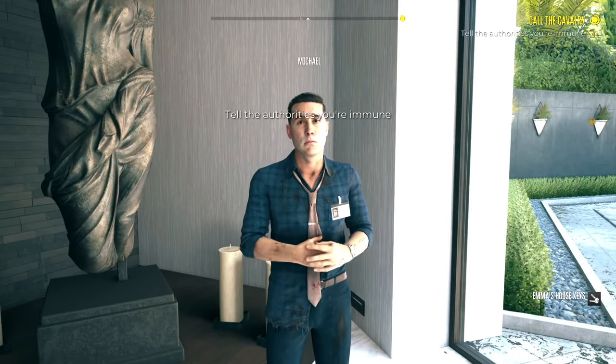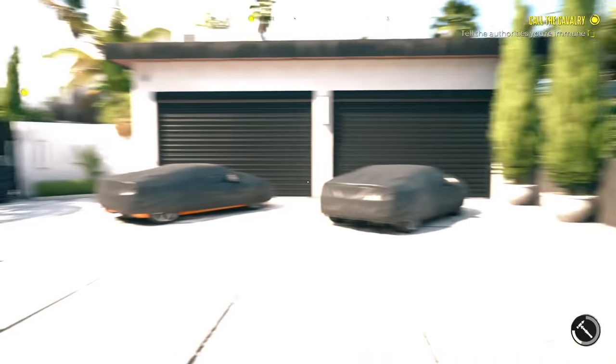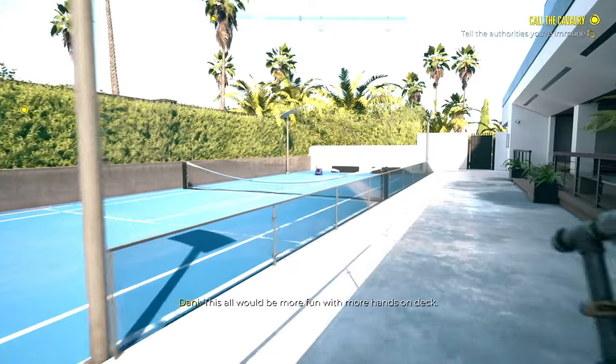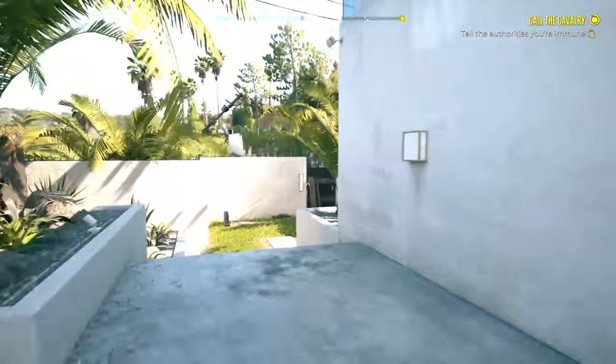Talk to Michael — he will open up the door. Instead of going straight, you're going to go to your right. Head down here; I'm going to speed this up a little bit because we don't need to see this part of it. Just follow the house and go all the way around.